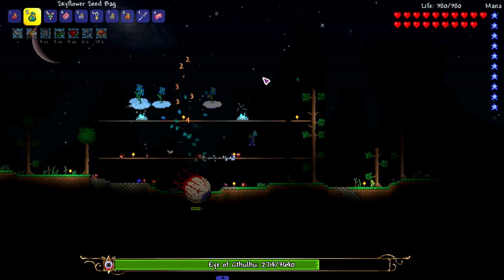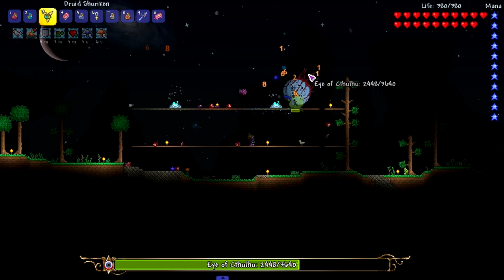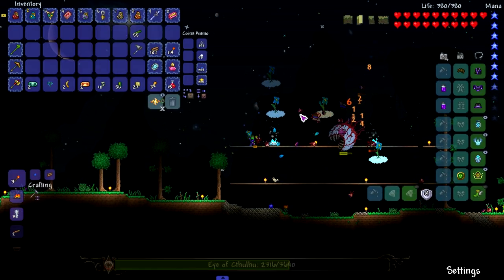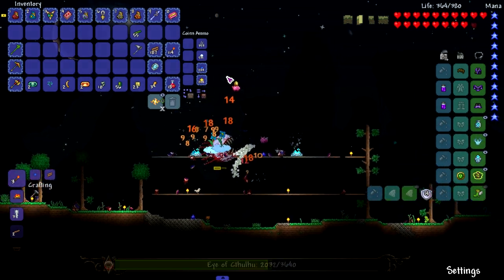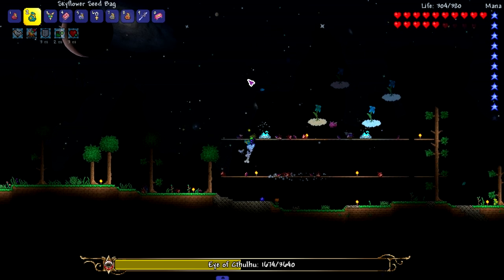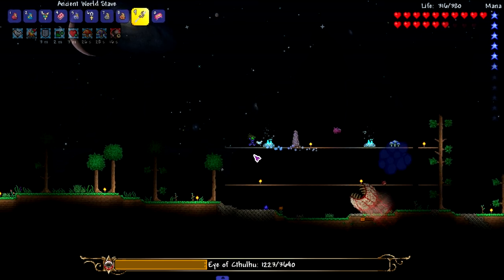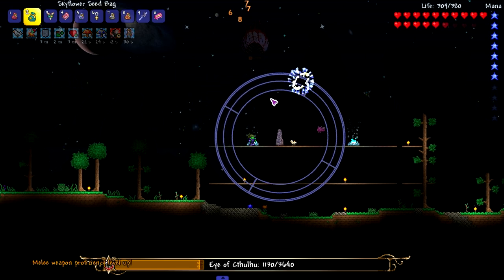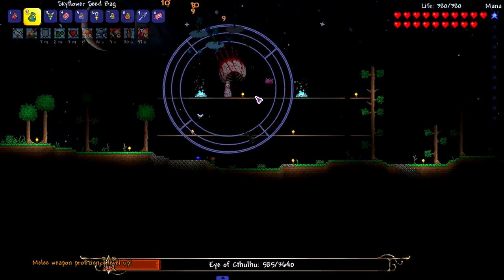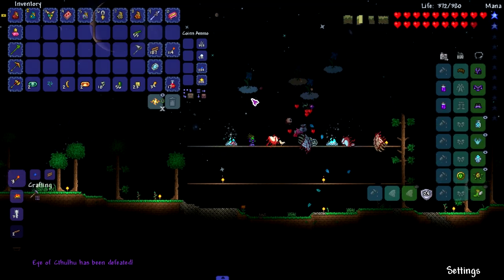Eye of Cthulhu isn't that bad, and we have 18 defense now. I'm rocking a hardmode item thanks to Calamity — I just couldn't find anything else worthwhile for that slot. We need to be at like 50 health for it to even activate. Doesn't the eye take more damage in this form — lower defense? Oh god, we gotta heal quick! I'm using the wrong attack — melee weapon proficiency level up! We're doing it big out here.